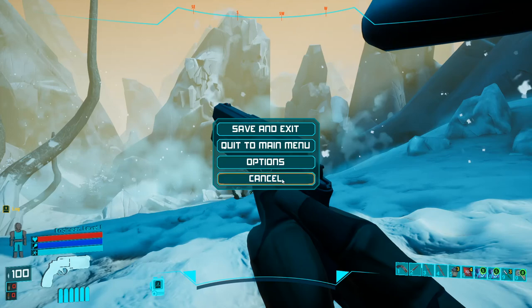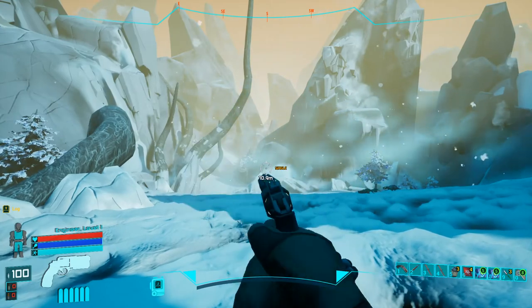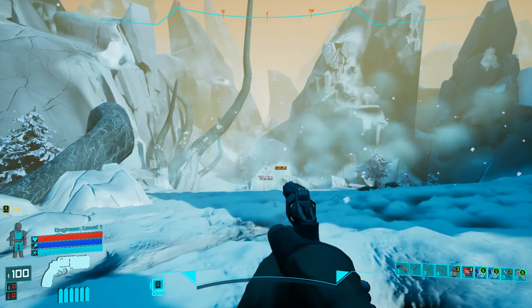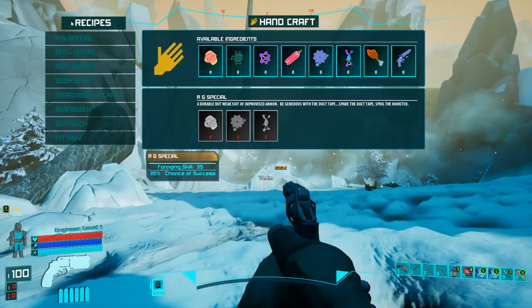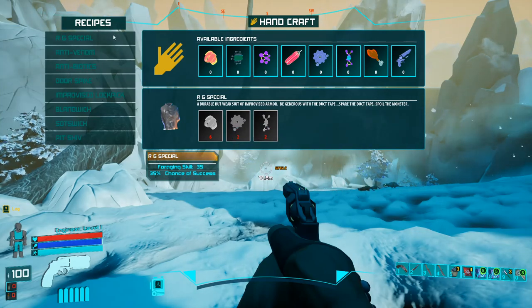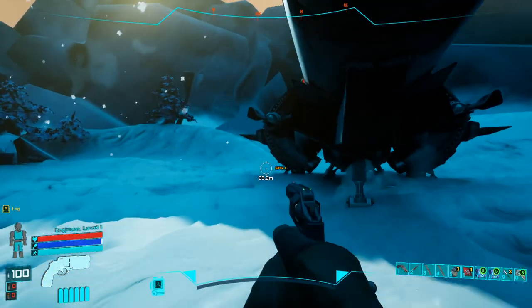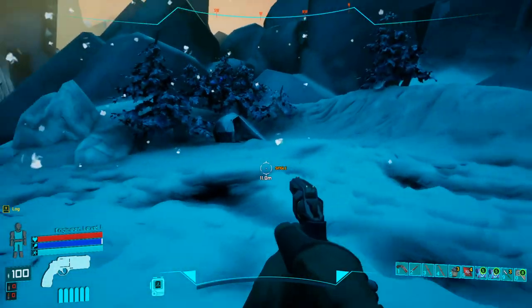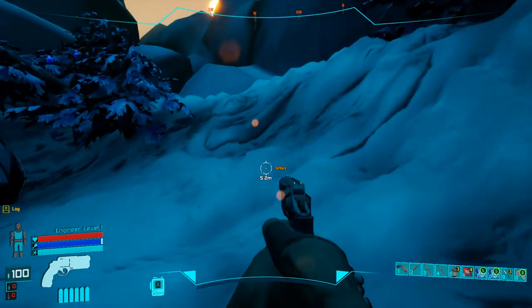Welcome! In this video we'll be going through some strategies you can use to survive past the first floor. First of all, before you do anything you need to pick the engineer. The reason you need to pick the engineer is because you need to unlock all the recipes. You need to craft many items and the recipes are really going to help you survive.